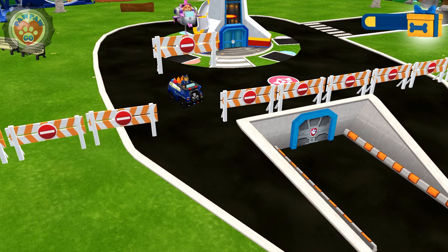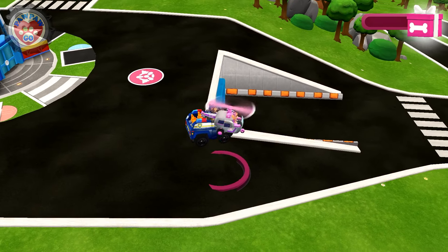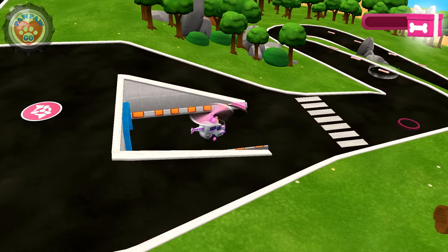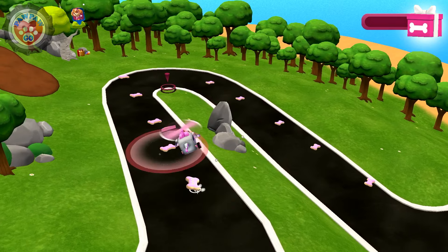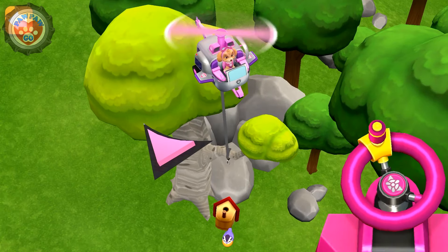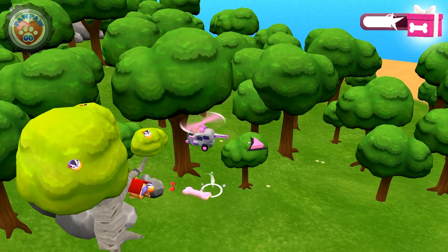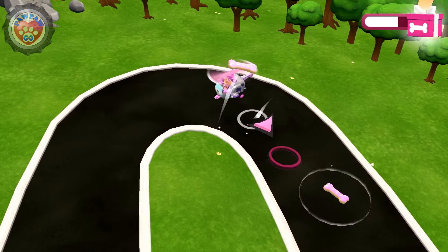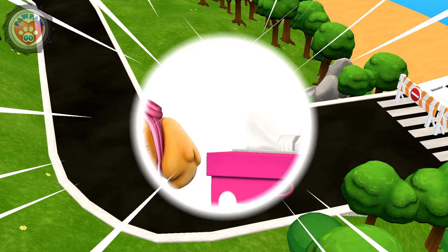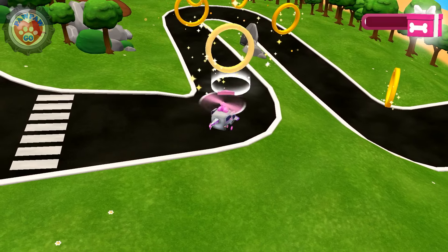It's Skye! She also wants to play! Tap on Skye to play with her! Chase is going on patrol — he'll come back later! Look! Pup treats appeared on the winding road! Collect them all to win your prize! Keep going, pup! Nice work, pup! The pup treats are on the winding road — get them all to win a prize! Incredible! Pup-tacular! These are boost rings! Tap on the boost ring to use it!